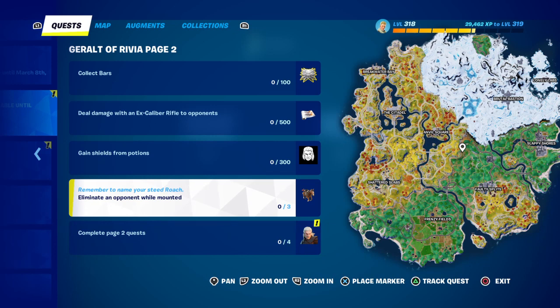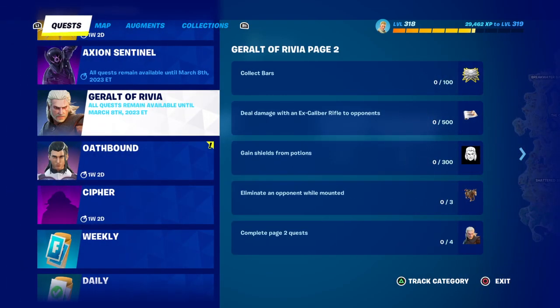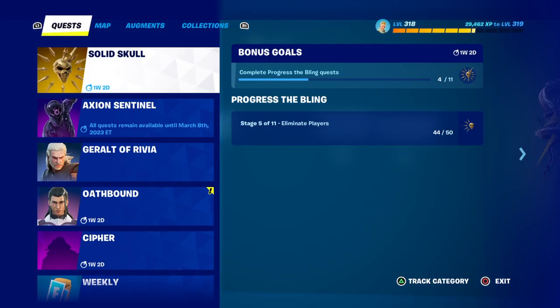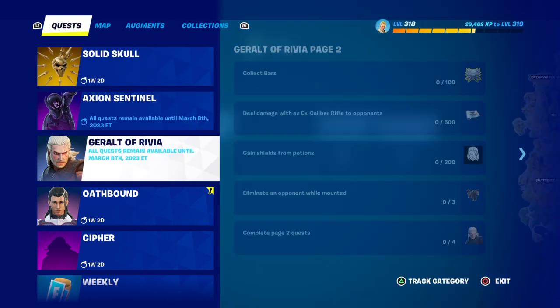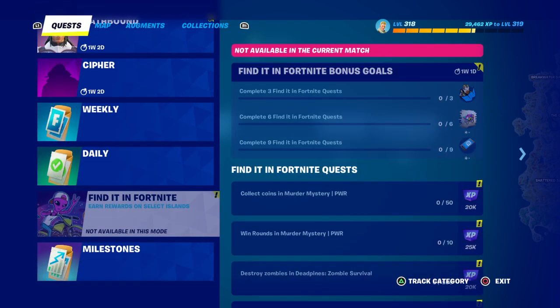Eliminate an opponent while mounted — that's telling me there might be horses in the game now. Then complete two quests in one day, and I'll be doing those at the same time as the weekly ones. The weekly quests are still there as well.